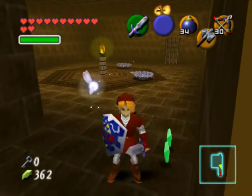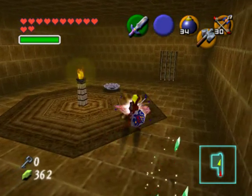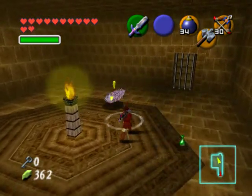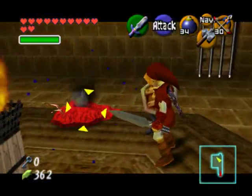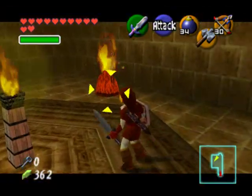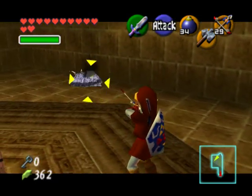One other cool thing to note is that you can use the hammer to flip over the torch slugs. This is actually something that was introduced a few games ago in A Link to the Past where you can flip over enemies using the hammer. Flipping them over doesn't really hurt them unless you hit them with it directly, but it's a pretty cool way to immobilize them so they can't do anything. Once you've killed them all, open up the door and head on through.